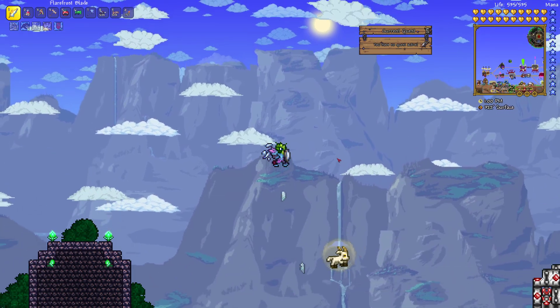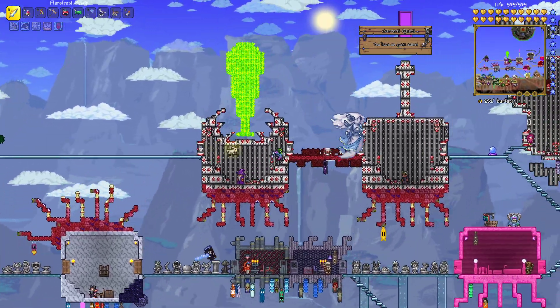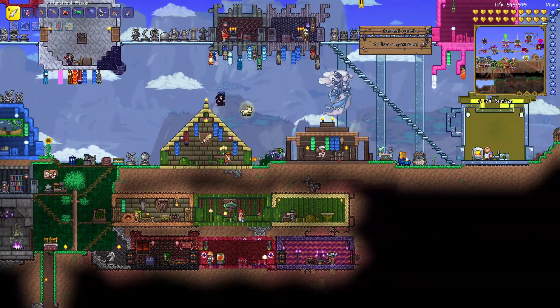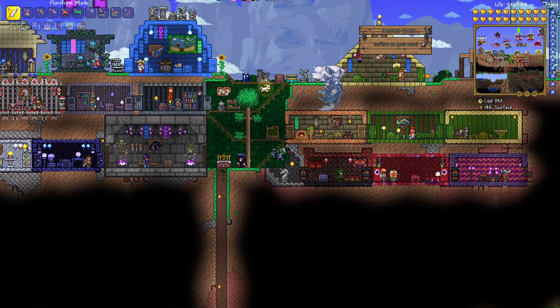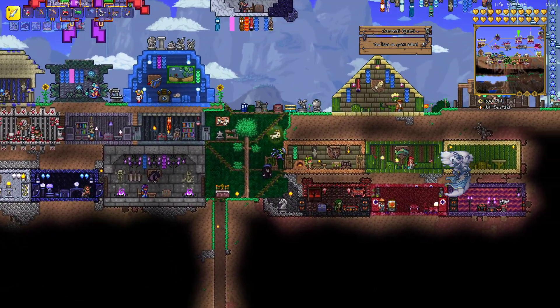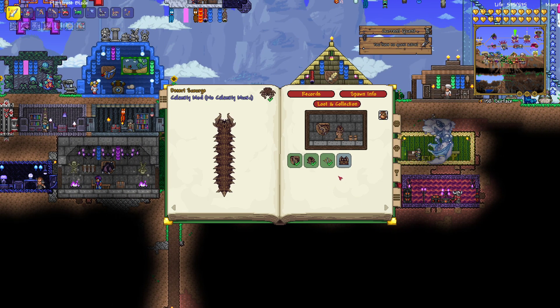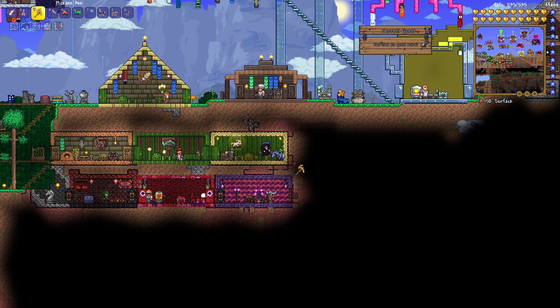Hello and welcome back to modded Terraria! Last time we did the acid rain and it was pretty cool. Today we're building the house for the Aquatic Scout. I still haven't figured out what's going on with this music box — I bought it from the Musician but it's not selecting, which is quite annoying. If you know how to sort it out, I'd be very grateful.